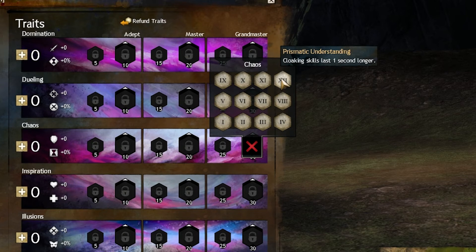Prismatic Understanding — Cloaking Skills Last 1 Second Longer. This is an okay trait, I guess. If you have a lot of stealth, it can benefit you. However, there are just better traits in this tree that you could pick up in place of this.